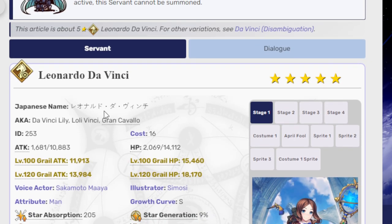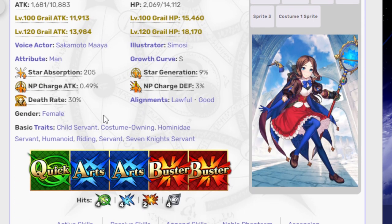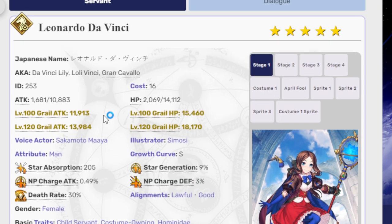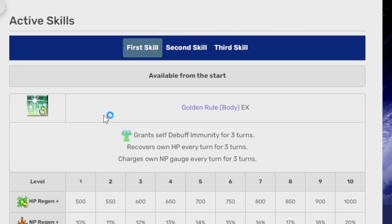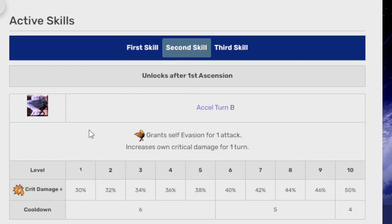This is Leonardo DaVinci in her Rider form. She has one Quick, two Arts, two Buster cards. Her first skill is Golden Rule Body EX — grants self debuff immunity for three turns, recovers HP every turn for three turns, and charges NP gauge every turn for three turns. HP regen is 1,000 and NP regen is 20%. Her second skill is Excel Turn B — grants self evasion for one attack and increases critical damage for one turn, with the crit damage up being 50%.